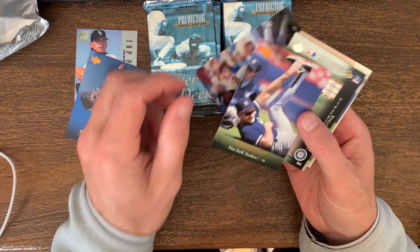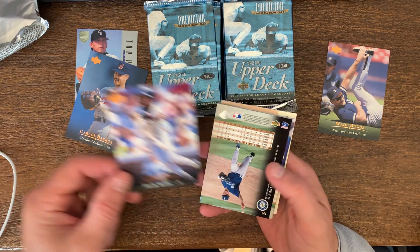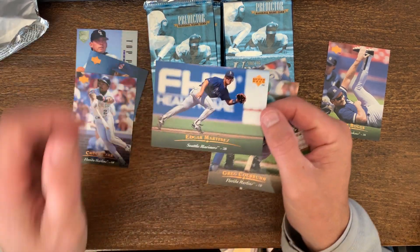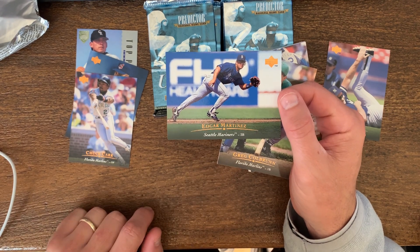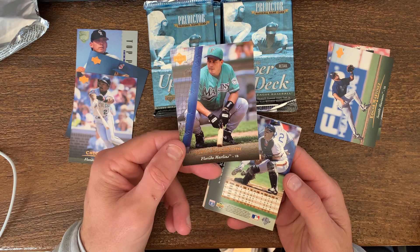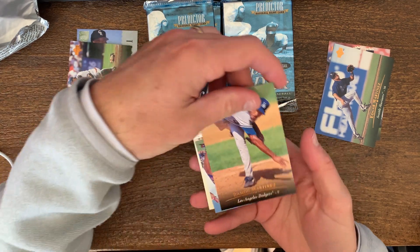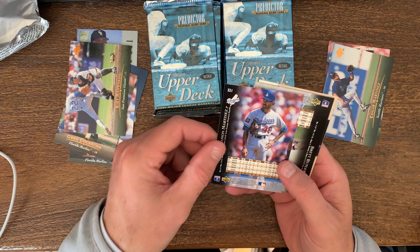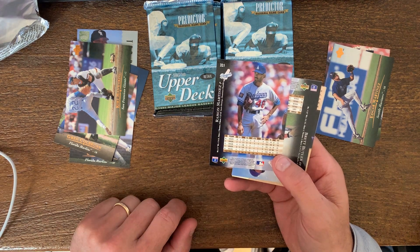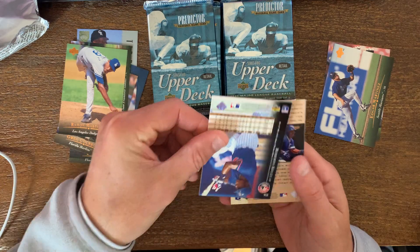Here's a Wade Boggs in the Yankee uniform — helped them win a World Series in '96. Chuck Carr. Edgar Martinez, interesting one — whoops, I just crunched that card. Another Edgar Martinez, you see him in the field. Obviously went to the Hall of Fame as a DH, but he did actually play the field a little bit. Ramon Martinez — man, he started off hot: 20 and 6 rookie year, then fell off. Didn't have the staying power his brother did.